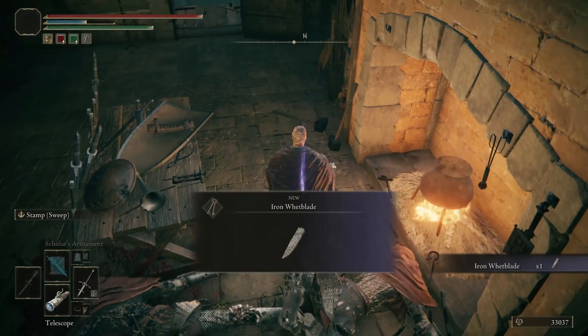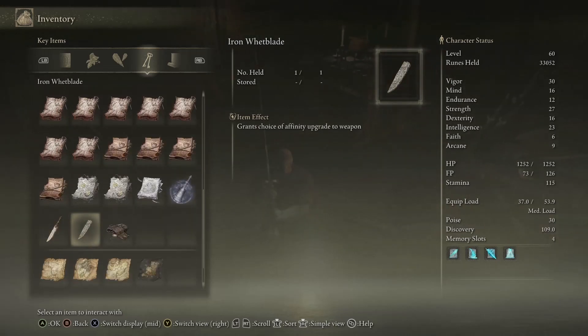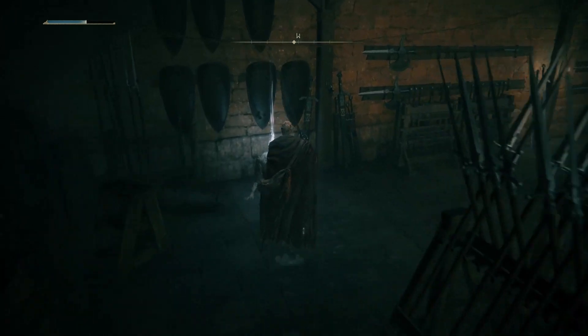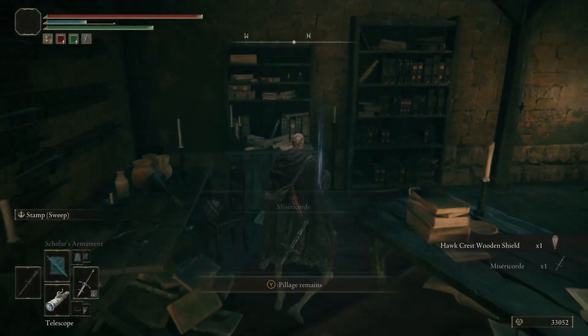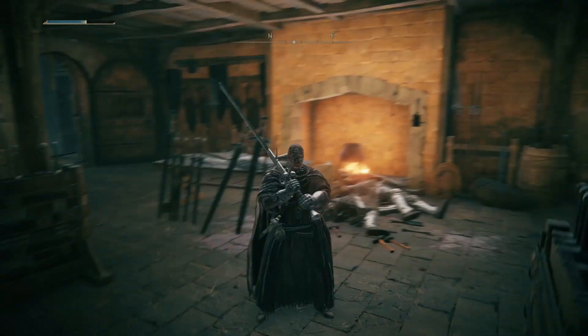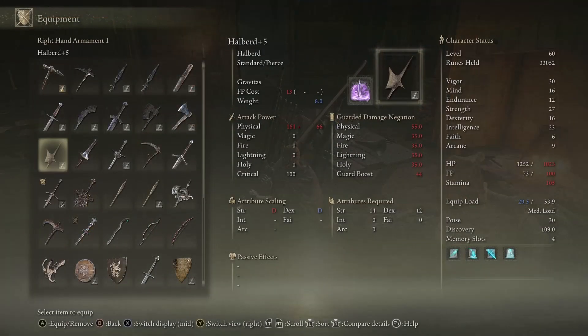We find the Iron Whetblade — a very good key item. All the whetblades are very helpful. It's got some of that script on the side that kind of looks like the Cipher Pata — the holy punch weapon we found a couple episodes ago — that's the script of the Two Fingers. 'Iron Whetblade with a cipher engraved, can be used as a whetstone knife when applying an affinity using an Ash of War; the additional affinity of heavy, keen, and quality can be chosen.' So before we were restricted based on what affinity came with the Ash of War, but now we can apply physical infusions to our weapons regardless of what the base one is.